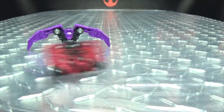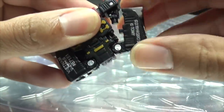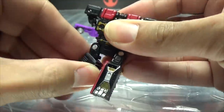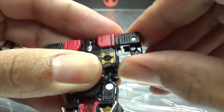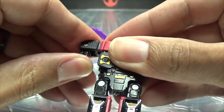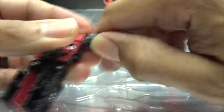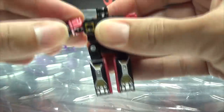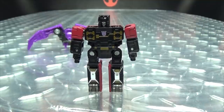Now we'll bring in Rumble to transform. I'm just going to take his legs, bring them down, rotate the knee, bring it down, rotate out of the knee. And then you flip out his little hands — this one's very tight for some reason. Flip out his little hands, and then just bring his arms out and down. And there you have little Rumble.